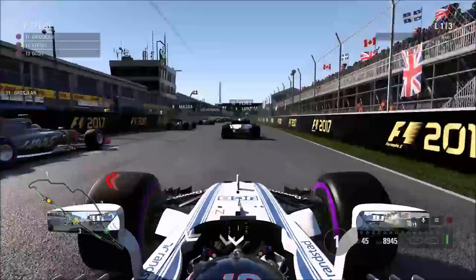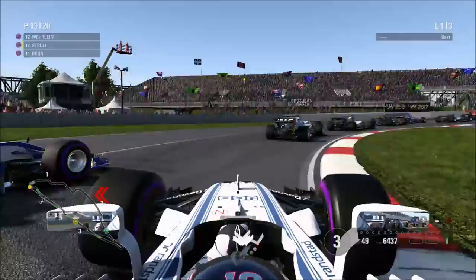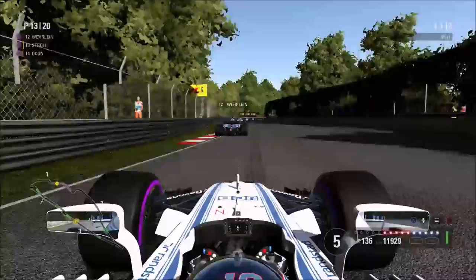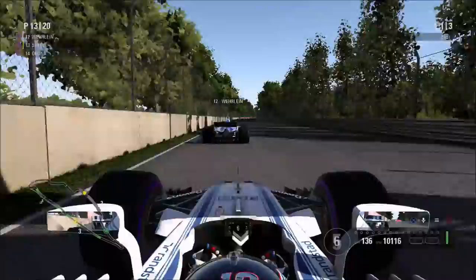It's a pretty decent start, getting past Grosjean already as we come towards turn number one. With the wheel, the braking and the accelerator is a lot harder. Don't make contact there — I think that was Pascal Wehrlein who gets past us. That's not good. We come towards the next few corners, cutting the corner ever so slightly as we try to catch up to Wehrlein. Can we make a move down the inside? It'll be our first overtake on the wheel. Wehrlein leaves the door open there but we couldn't squeeze down the inside.